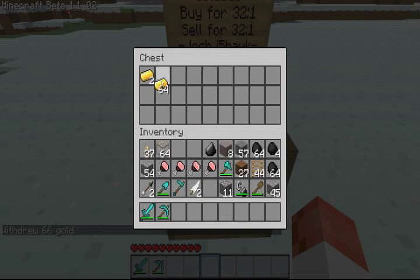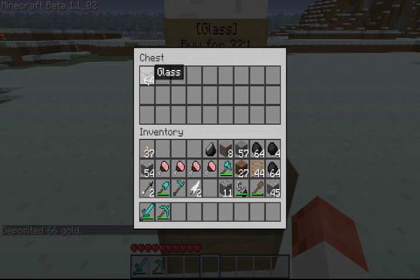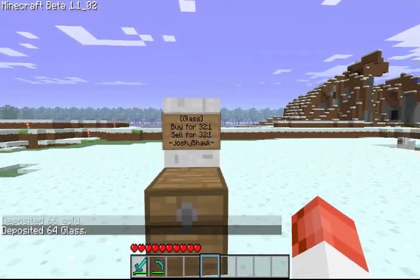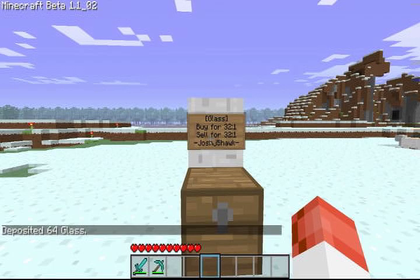Put that back, deposit it. And now, since we're selling glass, we have to put glass into the store as well. So deposit the 66 glass. In order to buy things, I need to be another user, so I'm going to do that and I will be right back.